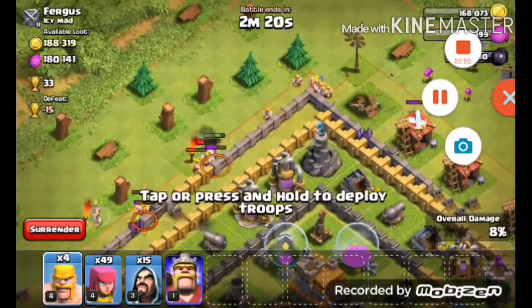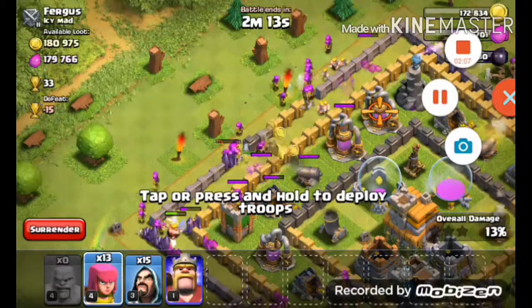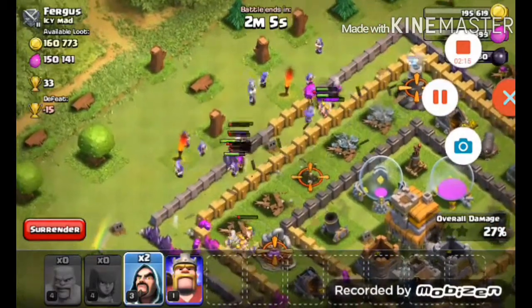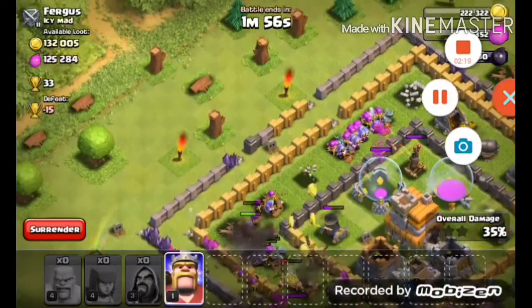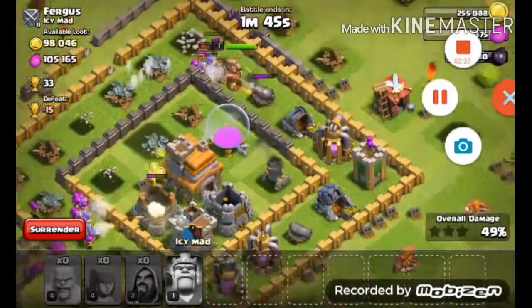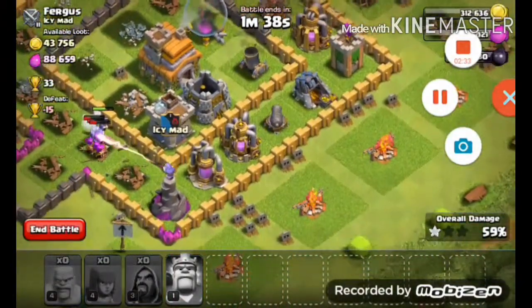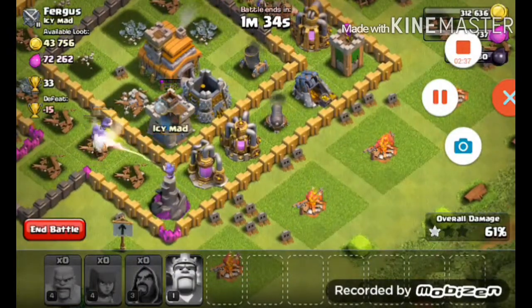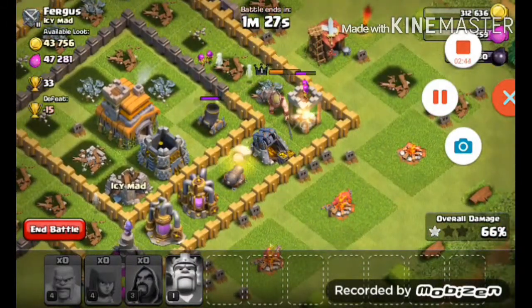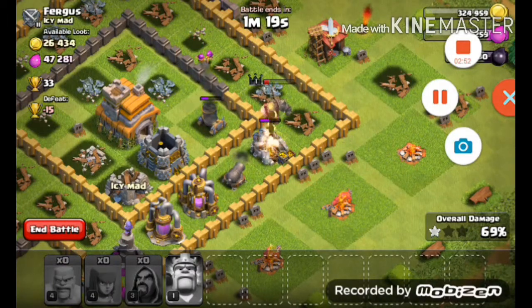Now attacking. Come on, going for that loot — just swarm them all up together. All right, so I'm getting the loot. I was correct, this was a pretty easy base. I'm focusing mostly on the gold; gold is the thing that I need.